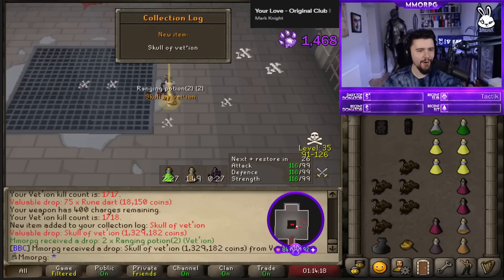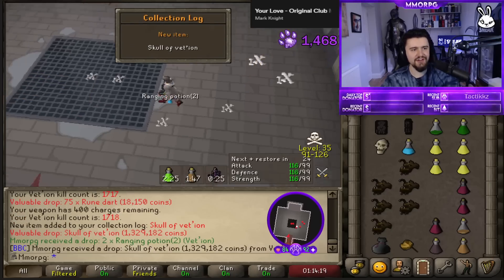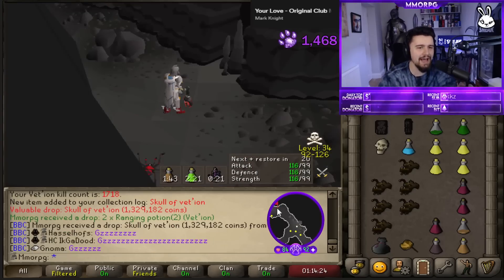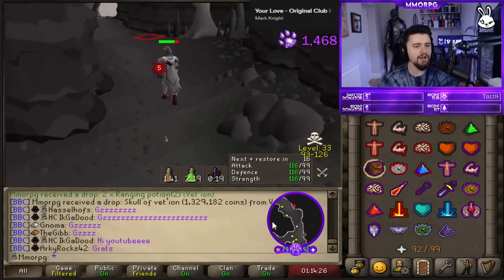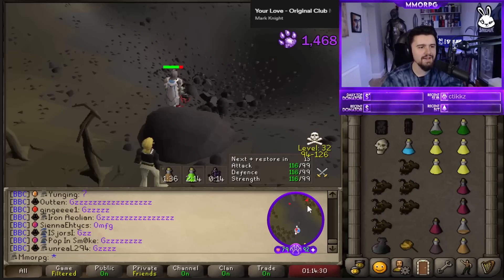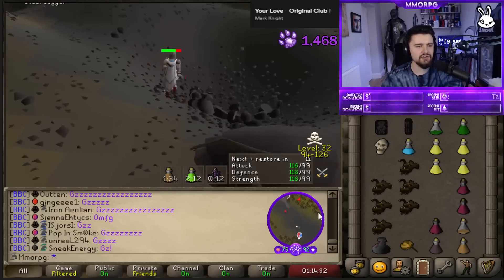Baby, we've just finished it ladies and gentlemen — the last weapon piece has been claimed. The Skull of Vessian is in the inventory. Alas, the skull.